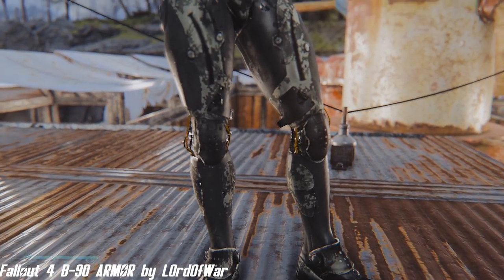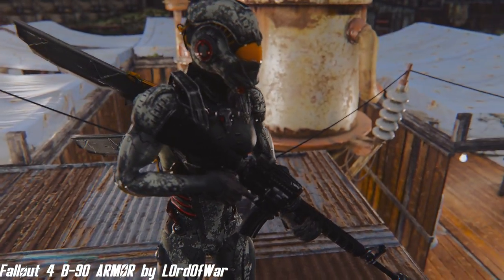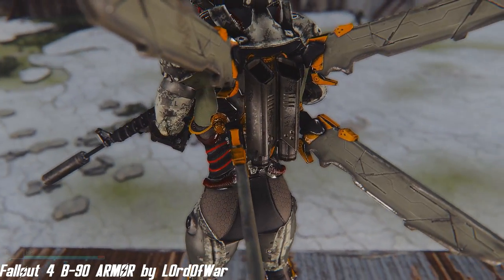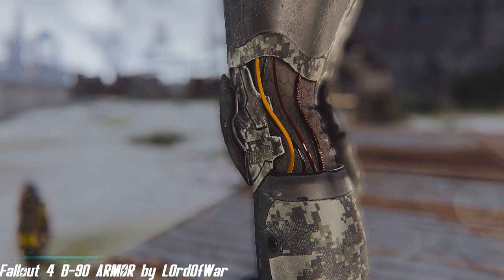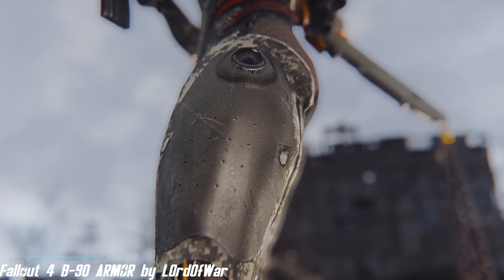Let's continue on with the B90 Armor by Lord of War, a new model combat suit that offers decent protection and great looks. The armor offers 140 damage resistance, 35 energy resistance, and 15 radiation resistance. The helmet offers 15 damage resistance and 20 energy resistance. The jetpack offers 5 damage and 5 energy resistance.